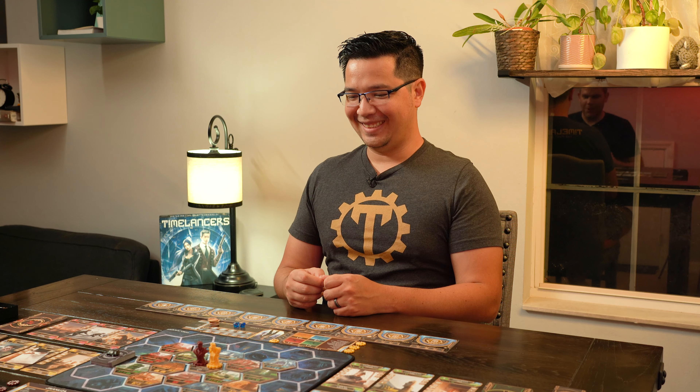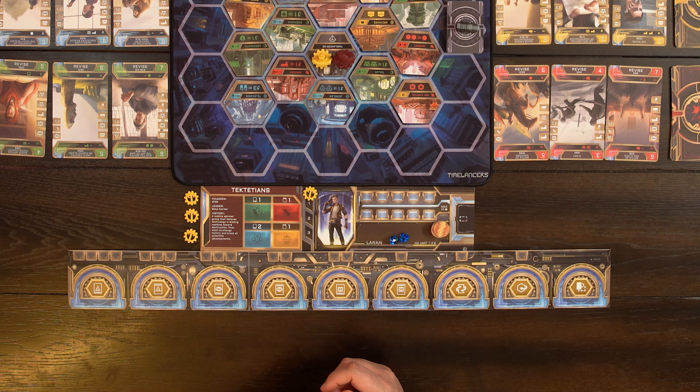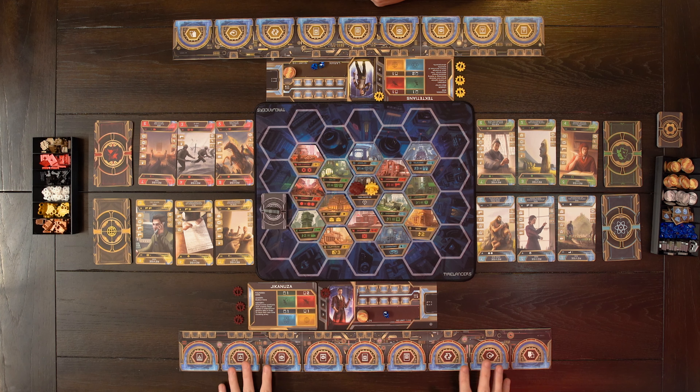I lost last time, so here's my time for some revenge against Lee. I'm going to go first, Lee's going to go second. I'm playing as Chikanoosa, Lee's playing as Tectitians. I am Kylan, he is Laren. I'm the red character as usual, he's the yellow character.